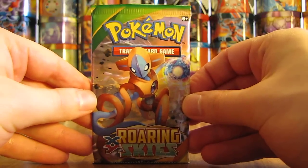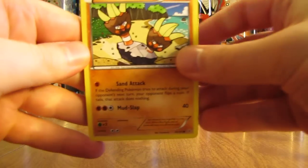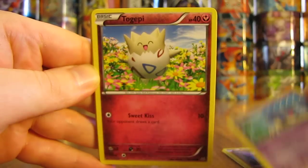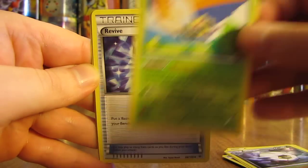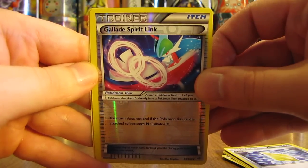There are four more packs left after this one. I'm potentially pulling one of my three most wanted cards, and I definitely plan on completing the Ultra Rare and Secret Rare portion of the set just like I did with Primal Clash. This pack starts off with Binnacle, Gligar, Shuppet, Togepi, Nincada, Shelgon, Ninjask, Revive, a Reverse Holo Gallade Spirit Link — another uncommon reverse holo — and the rare is a Zapdos. That's the second Zapdos I've pulled out of this box.